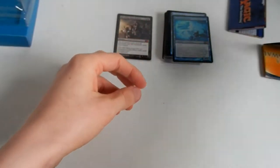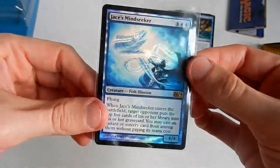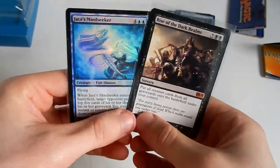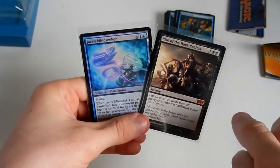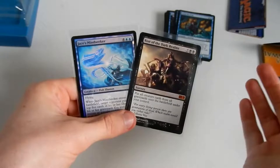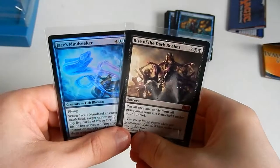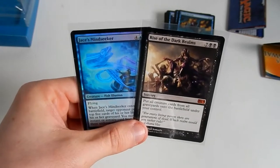So to summarize, we have the foil card that comes with the intro pack — Jace's Mind Seeker — and the mythic Rise of the Dark Realms, which is awesome. Hopefully you've enjoyed this little opening and review. If you have, please press the like button, subscribe if you haven't already, and comment down below — I would appreciate that immensely. Thank you everybody for watching. I have been your general. As you were.